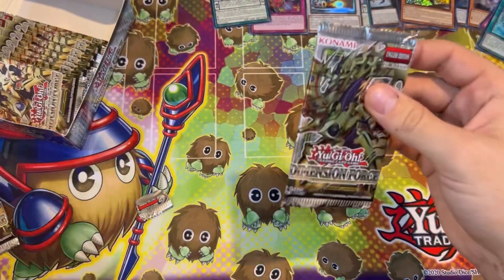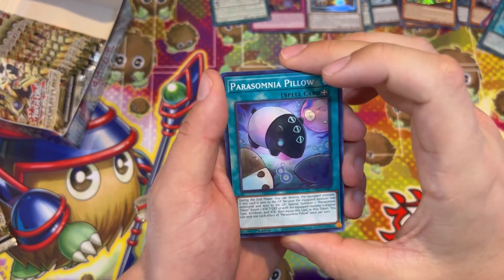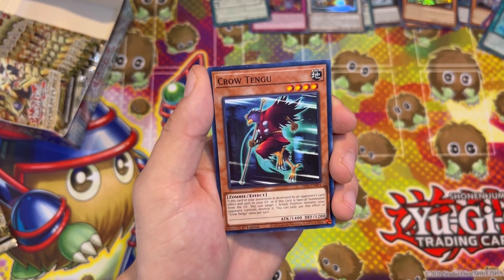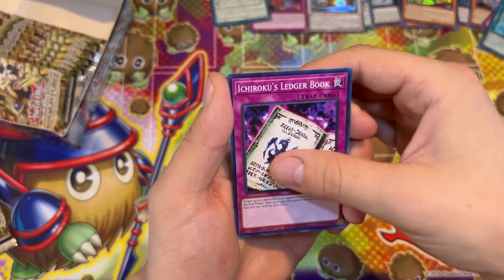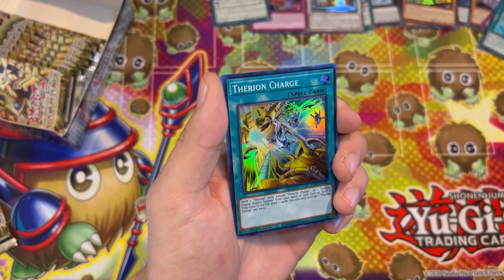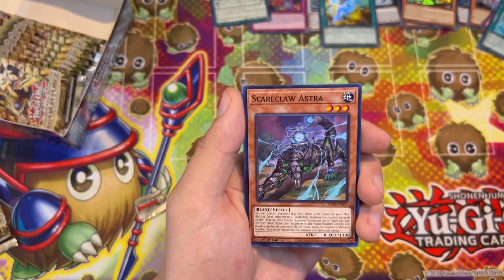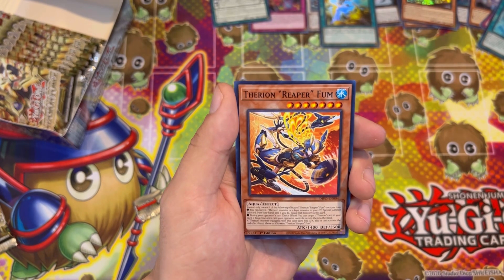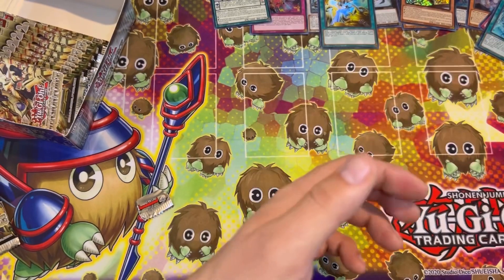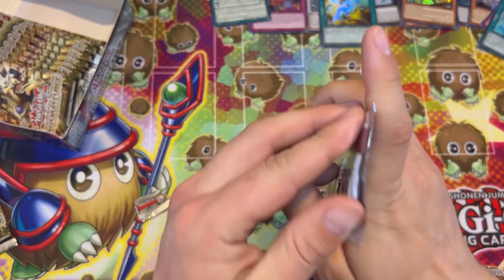Next half! These feel so different, these packs — they really do. Crow Tengu, there's your book, they're on charge, Pendulum Scale, Astra and Musical Sumo Dice Games. Another Reaper Fun. Not looking like the best pack so far.